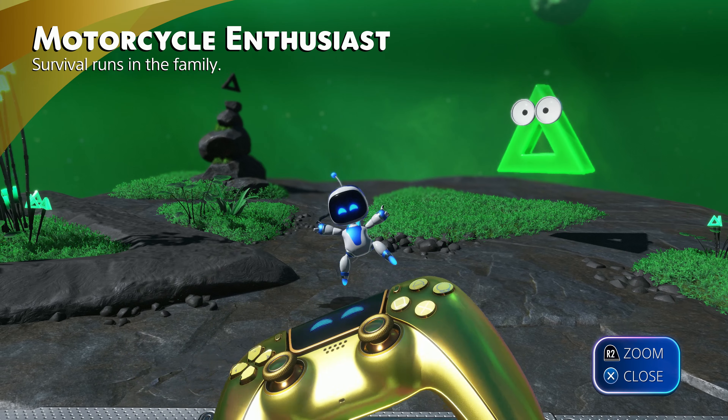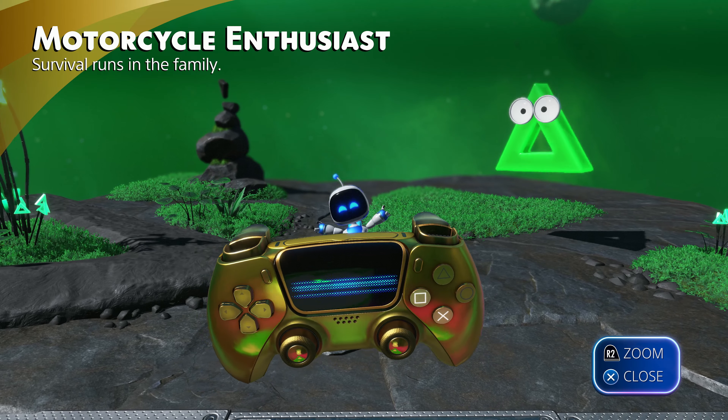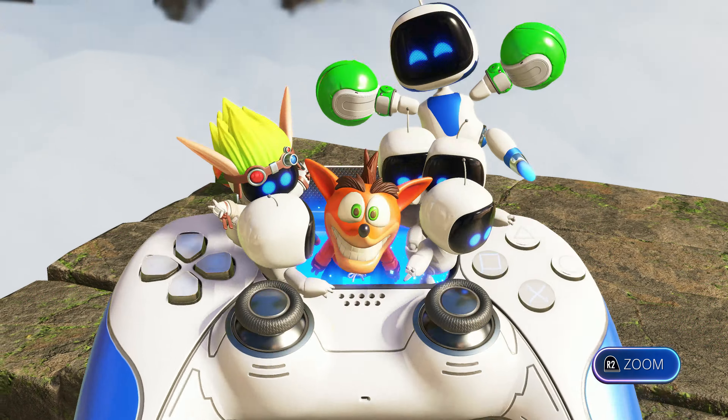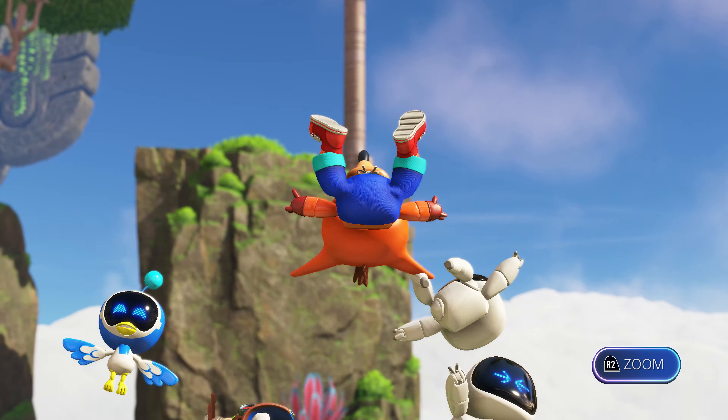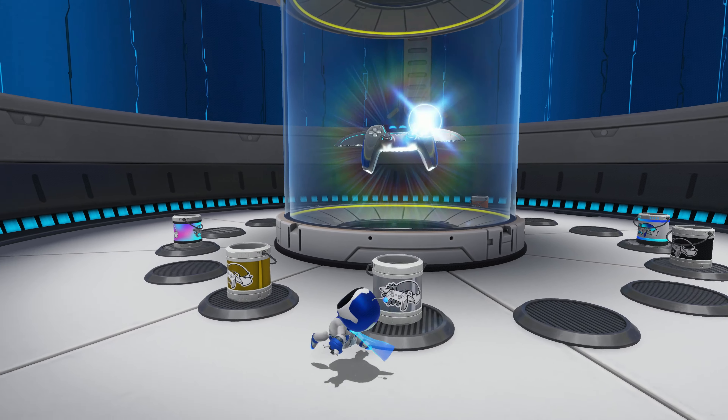When you capture a bot, you can actually tilt your controller around in full 360. If you look closely, you can see that the bot tries to retreat into the controller itself if you try to turn it all the way upside down. Instead, if you flick your hands upward, you can launch the group of bots into the air.